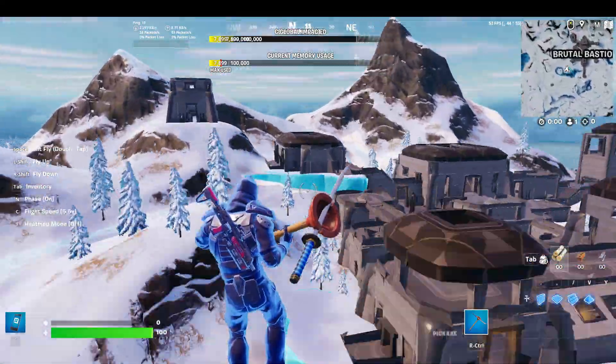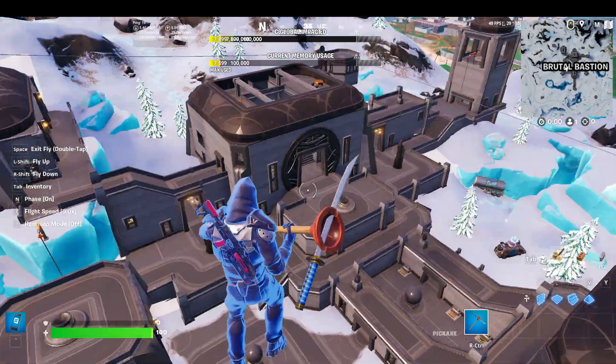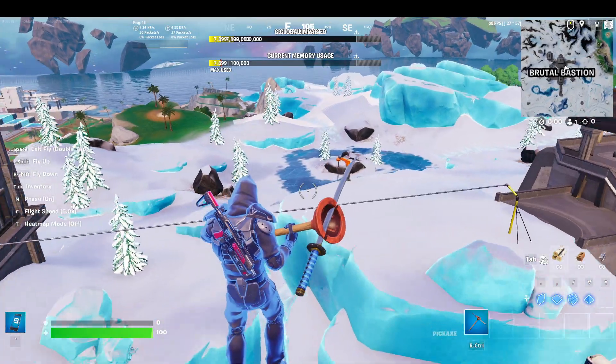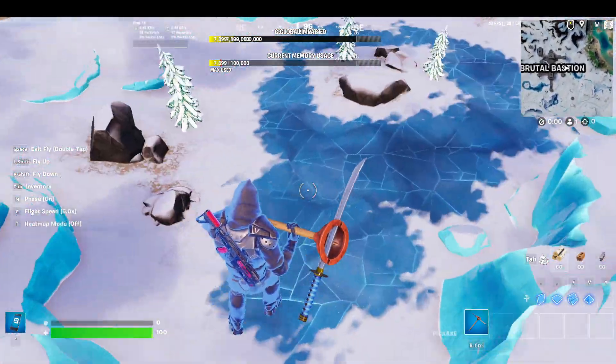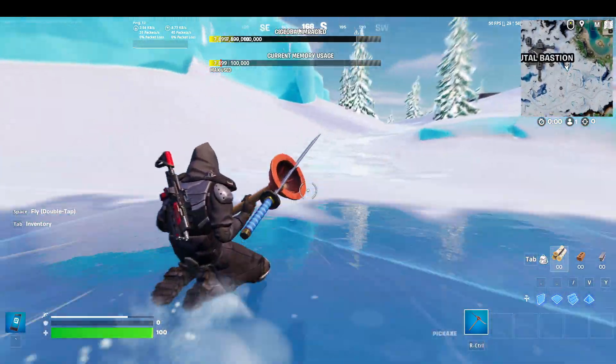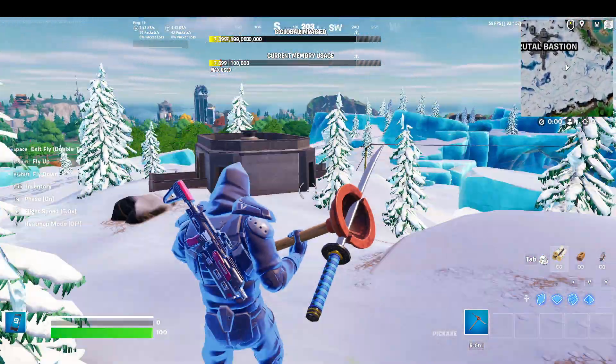The Winter Area is up next. This has been here, I think, for the entirety of Chapter 4. I like the Winter Area — it's really cool, especially when you're wearing a winter-themed skin. The way they've done it is great. Introducing ice is a great mechanic, even though it is annoying, but sliding is pretty cool with it.